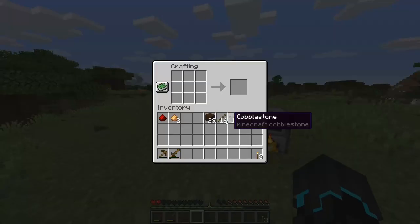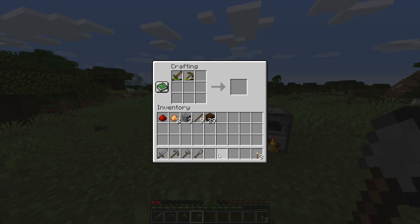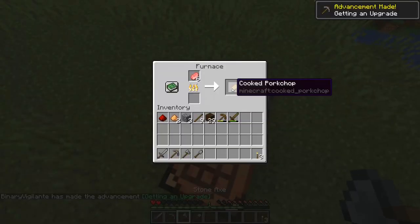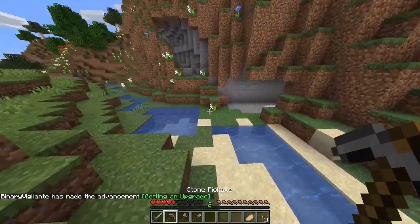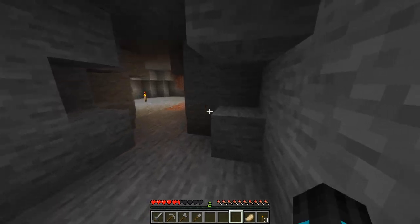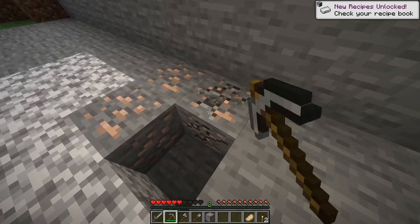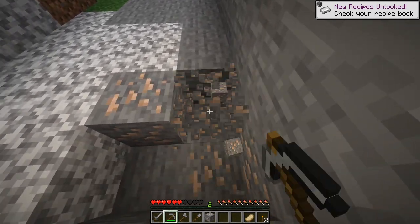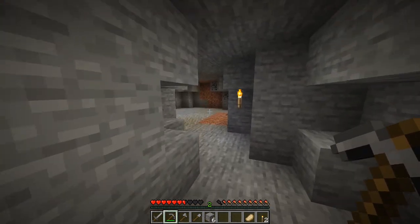Now we can make some stone tools - stone pickaxe, stone sword, stone axe so we can get more wood, and stone shovel. Very good! Let's get the food so we can heal up from that ninja witch attack, and let's get the iron as well. I hear lava - there might be another cave around here, which would be pretty cool.